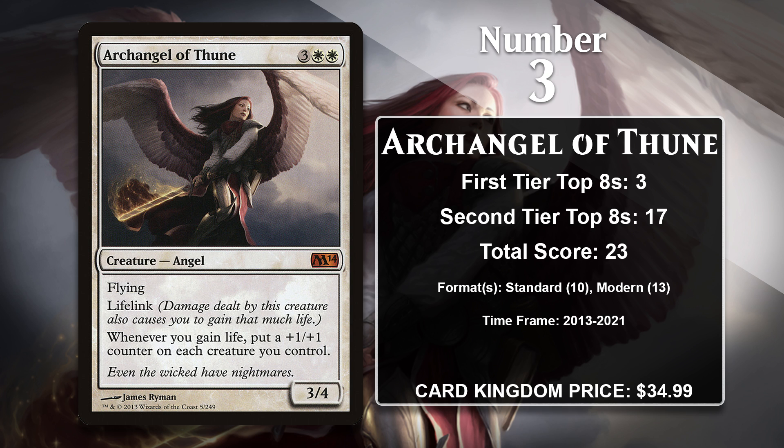At number 3, it is Archangel of Thune, another creature who gives you counters when you gain life. The Angel is a 5-mana 3/4 with Flying and Lifelink, and puts a +1/+1 counter on every one of your creatures when you gain life. In Standard, the Angel was played both as a win condition in Control Decks and as a top-end creature in Aggro Decks. Before Heliod, Sun-Crowned ever existed, the Archangel was the more typical combo piece used in Modern decks alongside Spike Feeder. Sadly, it's largely been pushed out of Modern by Heliod, because you can get Heliod down two full turns earlier, meaning you can also combo off more quickly. Sometimes the two are played together, but since Heliod has arrived, the Archangel has really been sidelined, and it seems inevitable that Heliod will pass her in the near future.